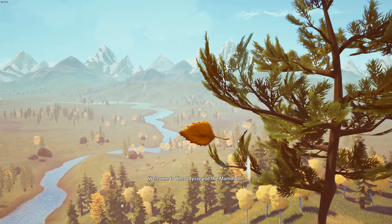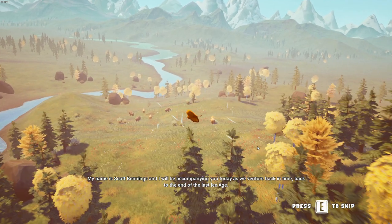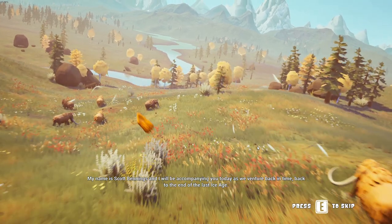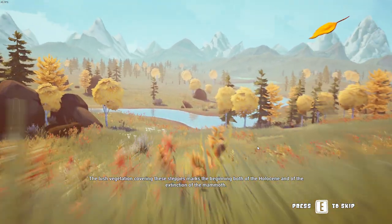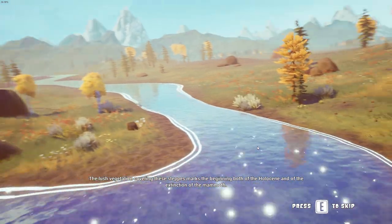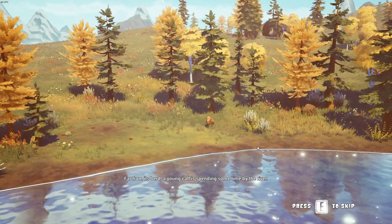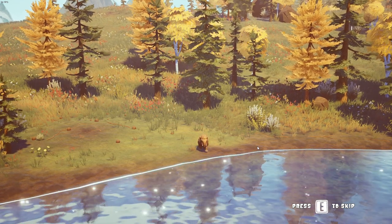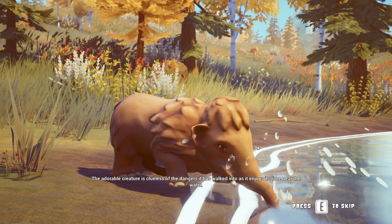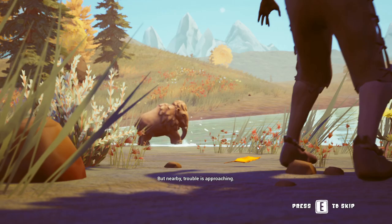Welcome to the Odyssey of the Mammoth. My name is Scott Bennings and I'll be accompanied today as we venture back in time, back to the end of the last ice age. The lush vegetation covering these steps marks the beginning of the hollow sea and of the extinction of the mammoth. Far from its herd, a young calf is spending some time by the river — the adorable creature clueless of the danger it has walked into. But nearby, trouble is approaching.